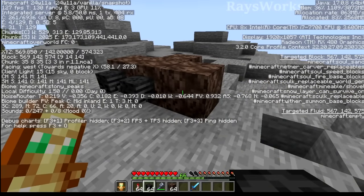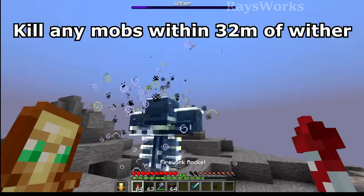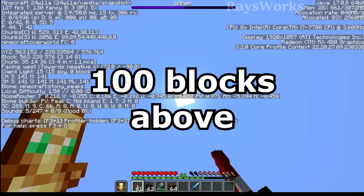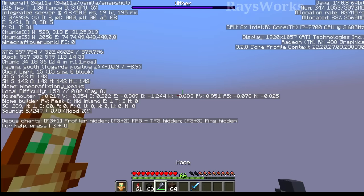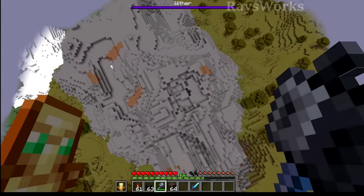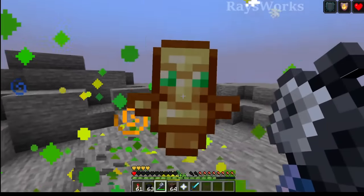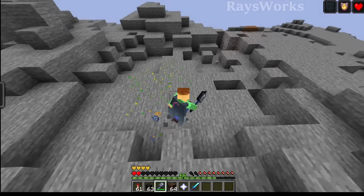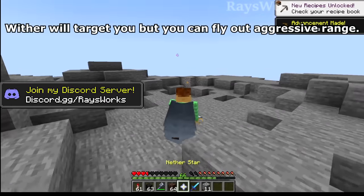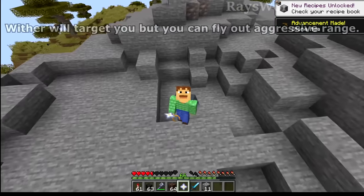One-hitting the wither is pretty easy as well. All you have to do is summon a wither in a location where there are no mobs nearby, then fly up with your elytra at least 100 blocks above where you summoned it, then just coast around a little bit until the wither is fully formed, and then zoom down onto it while holding your totem of undying and bonk it on the head. And if you do miss, you can always just fly up again and try again. As long as the wither doesn't start targeting something, it won't move around that much.